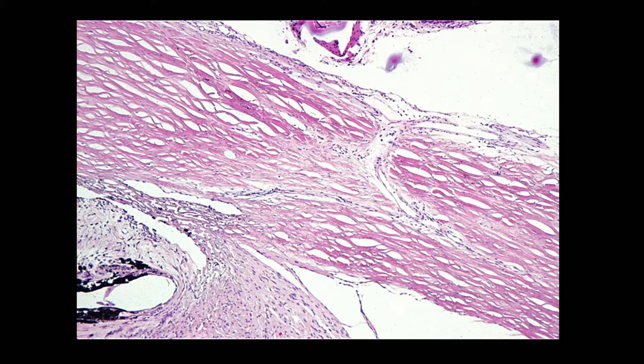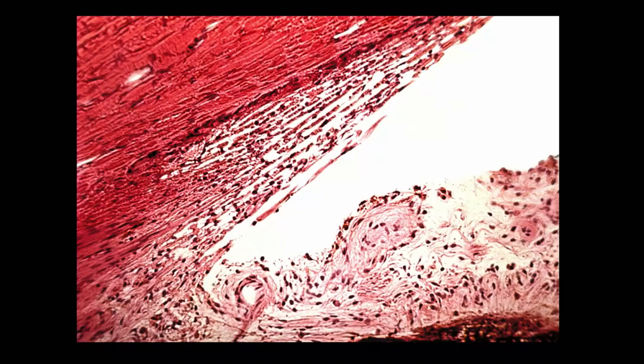Bonus question: what's that structure? That's actually the haptic of an IOL sitting in the ciliary sulcus — you can see it digging right into the iris root. A beautiful picture showing an IOL haptic in the sulcus.